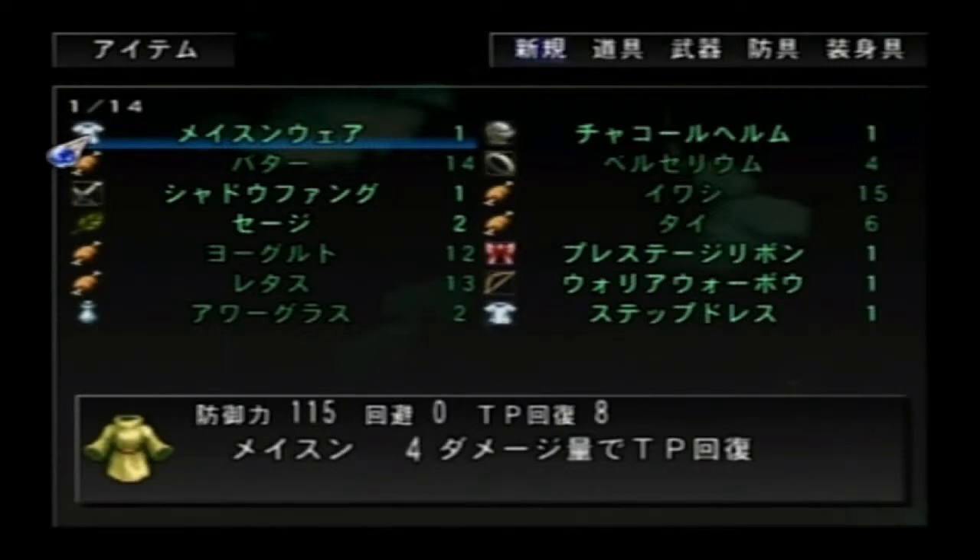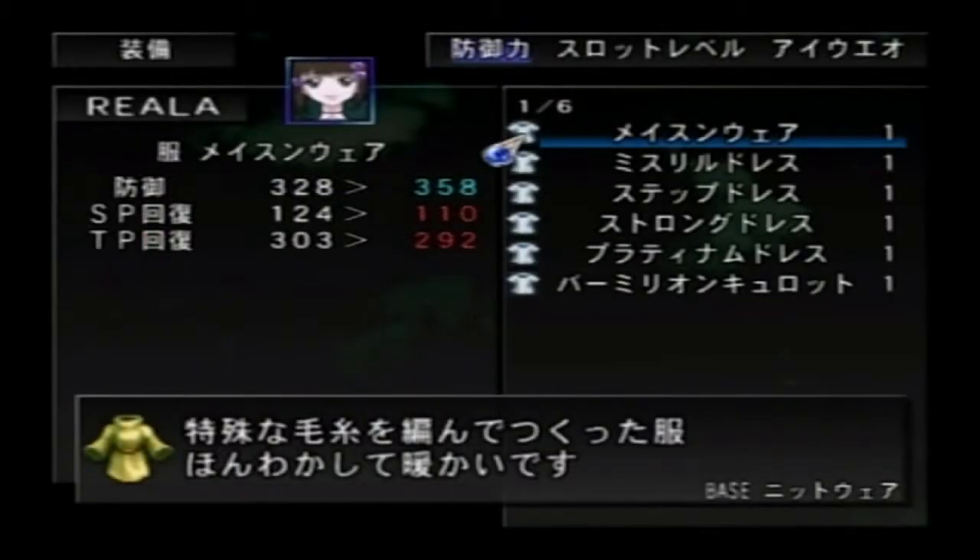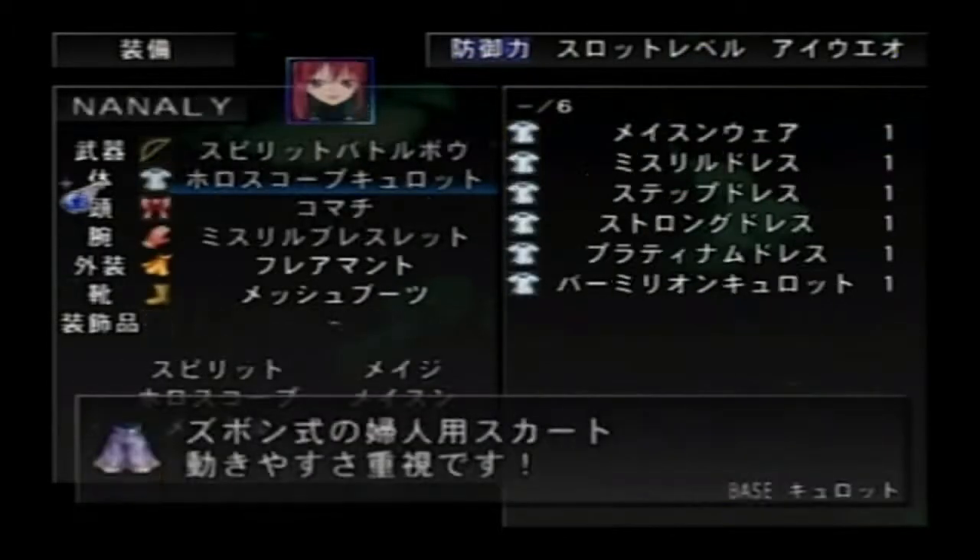And here we get the maceware — which grants the mace slot. I think it has something to do with reducing damage and something about TP. Actually it's the mason — recover TP when receiving damage. Okay. And it's a level 4 slot. Well, it increases their defense, so that's that.